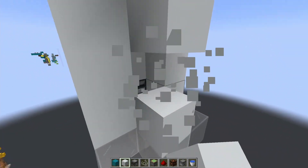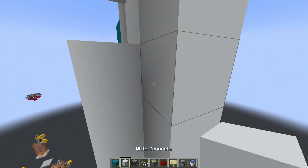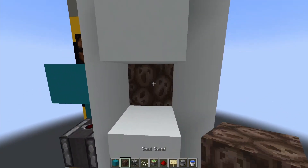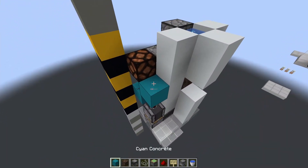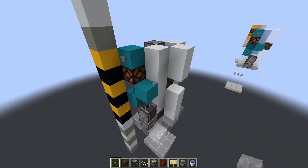Go ahead and skip a block right here for our soul sand. I'm also going to get rid of a block here so we can place a sign right above that observer. Go ahead and cover that hole up and then come around to the front and place some soul sand which is going to go right in there. Then come around to the top and place two bits of water here and here. I'm just going to go ahead and put a block there as well as a button on it, and that will be the trigger for the whole system.